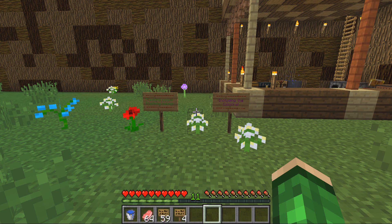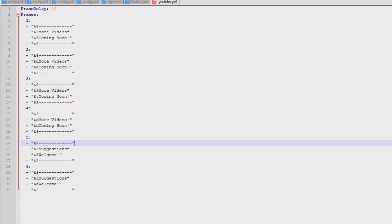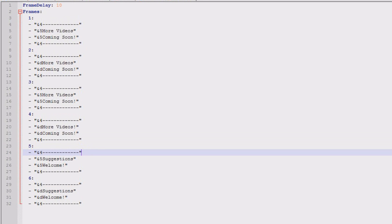So we'll take a quick look inside the config file to see how it works. This is what the config file looks like. You'll have a list of frames — the default is 6 but you can change that to more or less, whatever you desire. There are four lines on each frame, which associate to the lines on the sign. Make sure you put everything inside the inverted commas, and at the start put an AND symbol and whatever letter or number associates to the colour you want to use. You can change the text and colour on every sign and it will rotate between them.